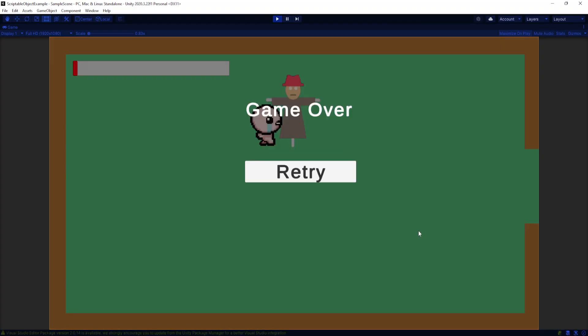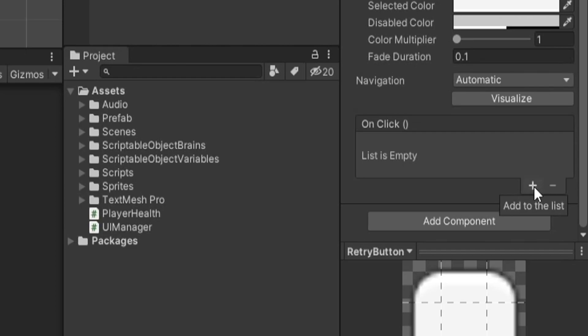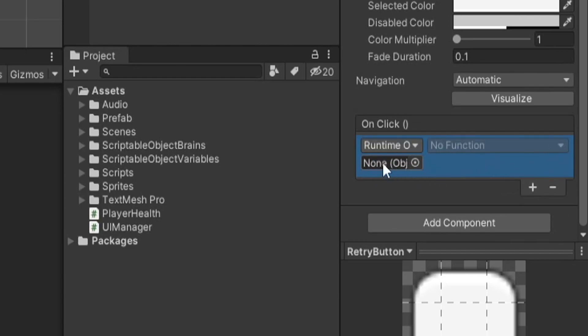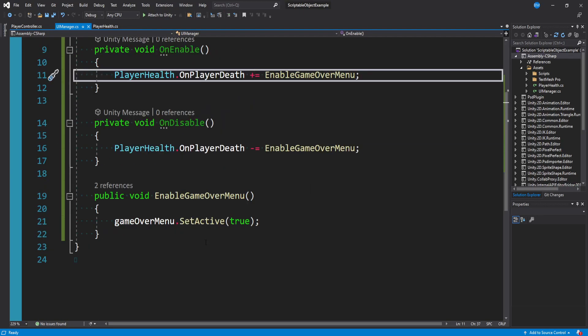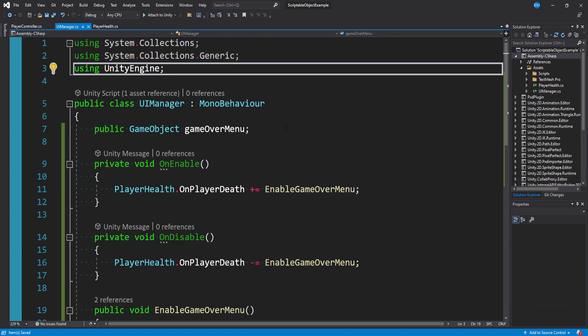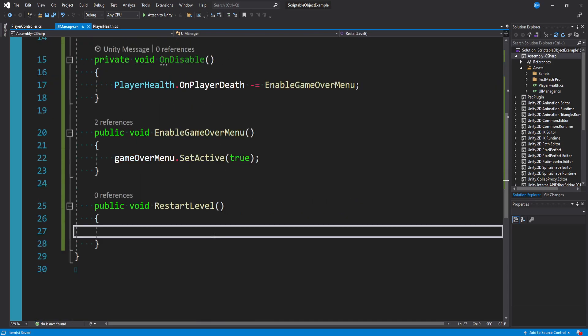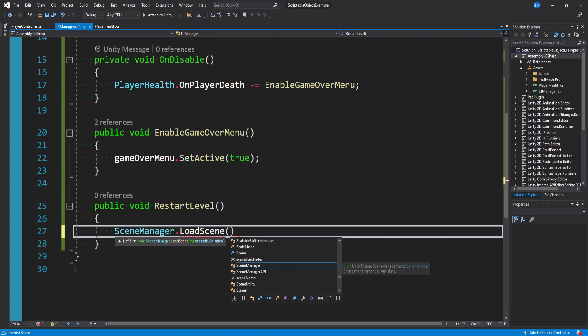Now when I take damage, I'm pressing WASD but I'm not animating or moving anymore - it says game over. For the retry button, at the bottom it has a Unity Event that comes with a Unity Button. I'll add a method in the UIManager: public void RestartLevel(). I need to import UnityEngine.SceneManagement at the top, then call SceneManager.LoadScene(SceneManager.GetActiveScene().buildIndex) to reload the current scene.